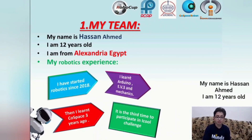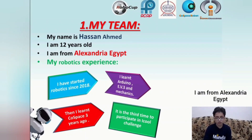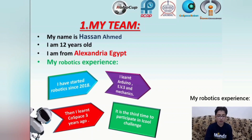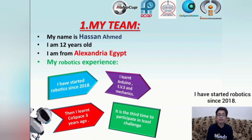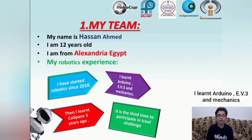My name is Hassan Ahmed. I'm 12 years old. I'm from Alexandria, Egypt. My robotics experience: I have started robotics since 2018. I learned Arduino, EV3, and mechanics. Then I learned Cospace three years ago.